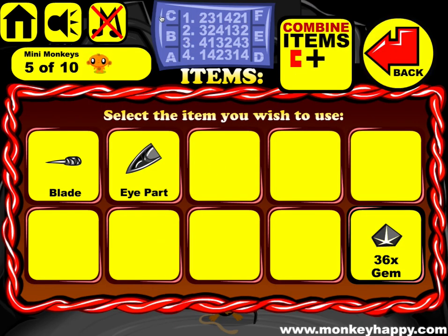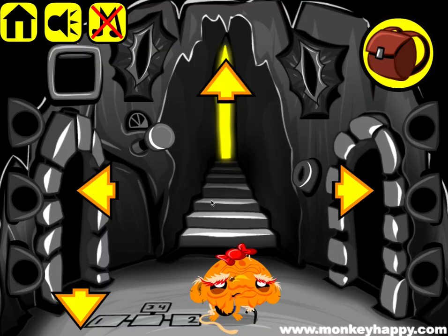Door number one is: 2, 3, 1, 4, 2, 1. According to this A, B, C, D, E, F — that's how you put them in — so 2, 3, 1, 4, 2, 1. That's how you do it, and you go back to the door and open that up.